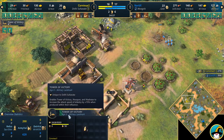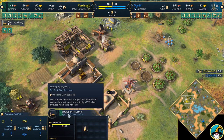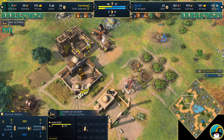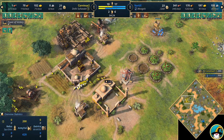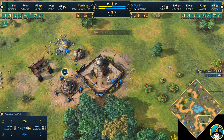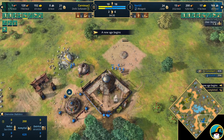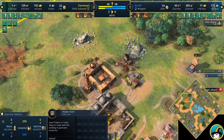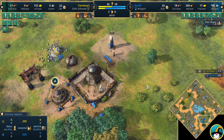Corvinus is going up with the Tower of Victory, giving plus 15% attack speed — this landmark was nerfed from 20% down to 15%, but he's still going with it. Vortex has no age-up coming through yet. It's going to be the Deer Stones — not the Silver Tree despite having good trade posts on this map.